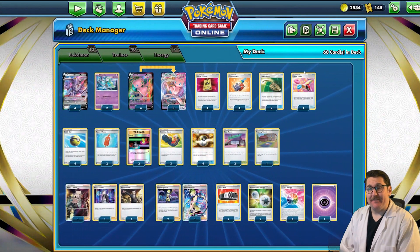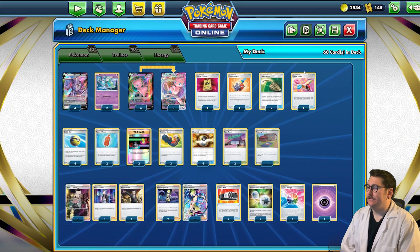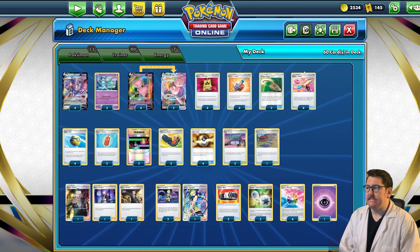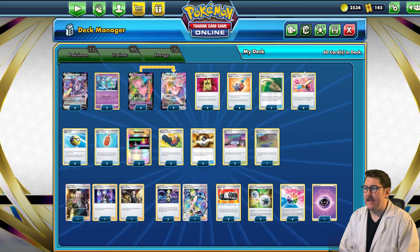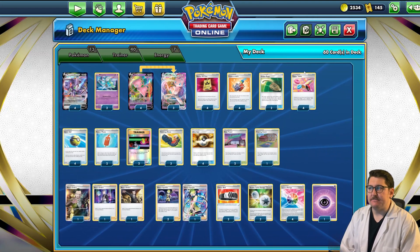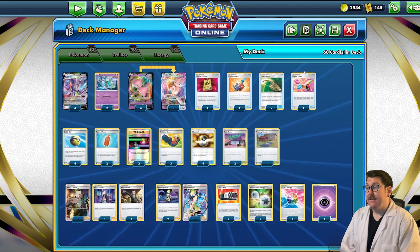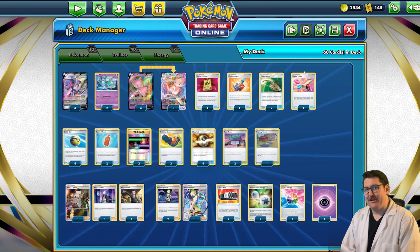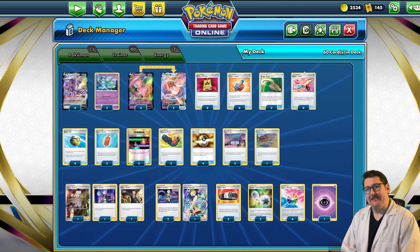That's the deck. It's a lot of fun, a little bit tough to use. You've got to think about your resources a lot because you basically turbo through your deck as fast as you can and try to win the game as fast as possible. Let me just show you the strength of this cute pink little cat.